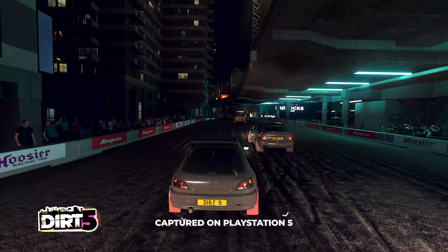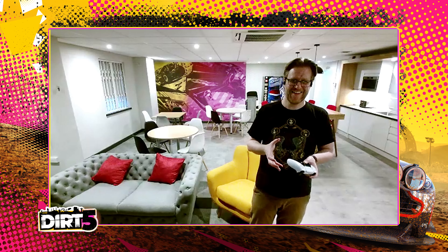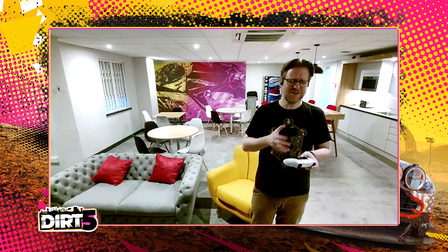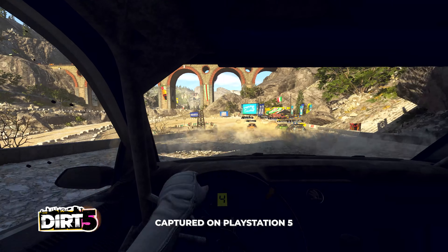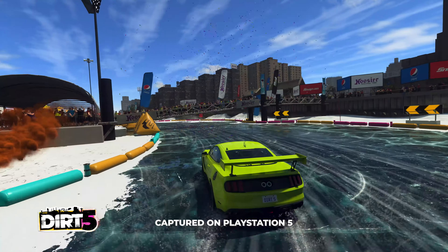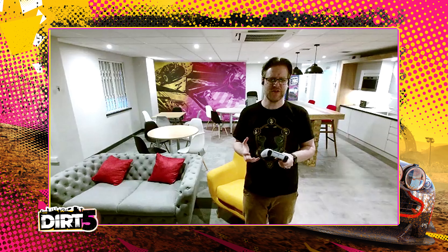In DIRT 5, we have an incredible soundtrack including artists such as Pearl Jam, Stormzy, The Prodigy, The Chemical Brothers — just an amazing soundtrack. As you're driving around the tracks, you'll hear the music coming out of the speakers that are in the world. When you're using a headset on the DualSense controller, you'll hear that coming around you as you go around the track, because the speakers are physically located in the track. Experiencing that 7.1 out of your controller is a new experience for many gamers.